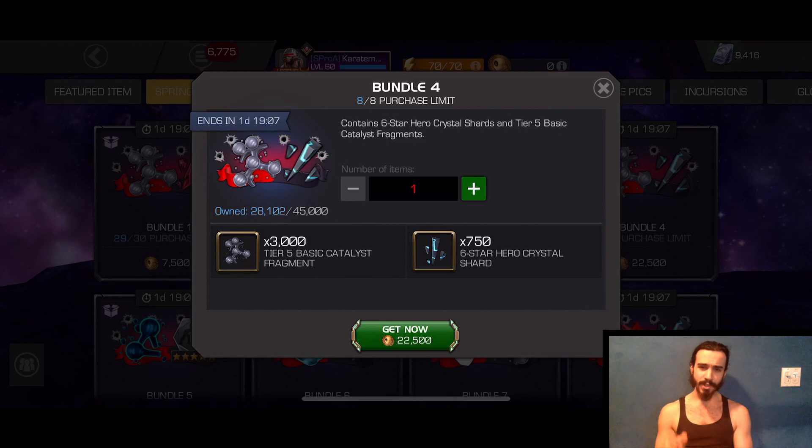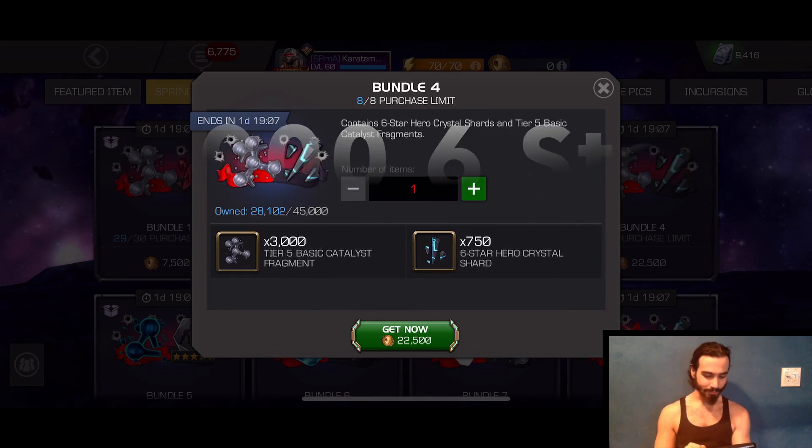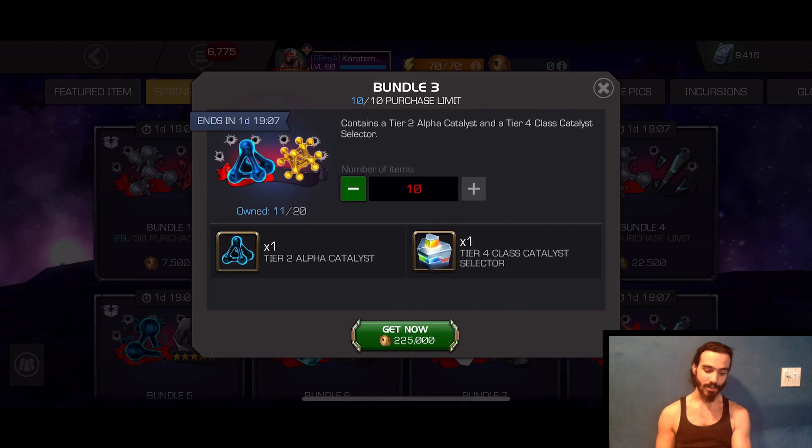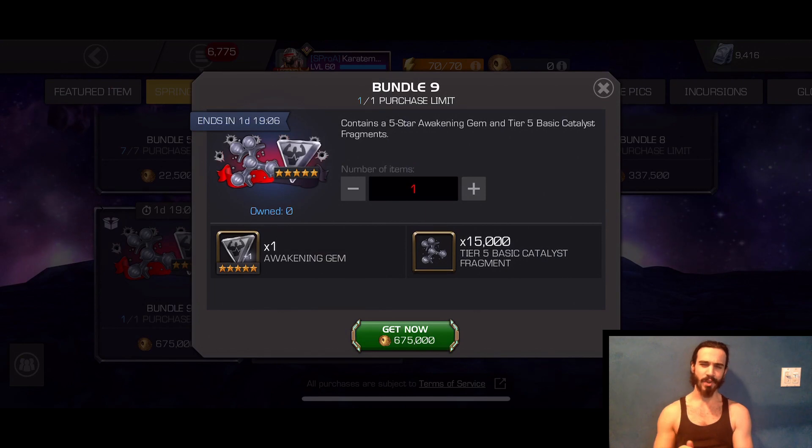Bundle number four is okay if you're strictly hunting six-star shards — 750 six-star shards for the equivalent of $10, and you can get this up to eight times. Bundle number three is great if you're dry on Tier 4 Class Catalysts — you can get up to 10 T4 CCs and 10 Tier 2 Alphas. Tier 2 Alpha used to be around $100, then $50, and after this sale, I can't imagine anyone paying over $10 for one ever again. It's astonishing to then see one-third of a Tier 5 Basic priced at $200.